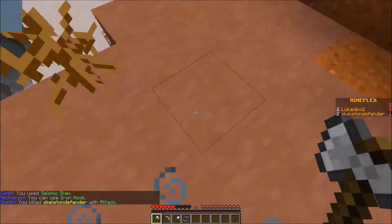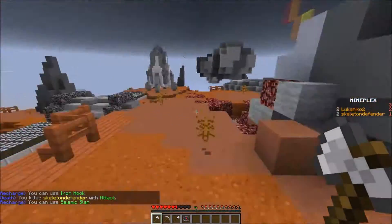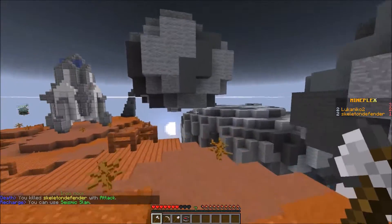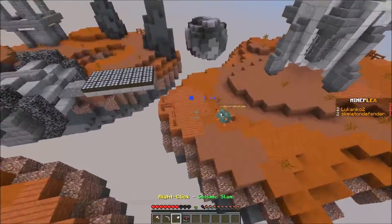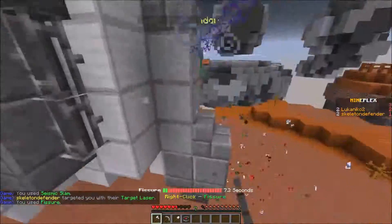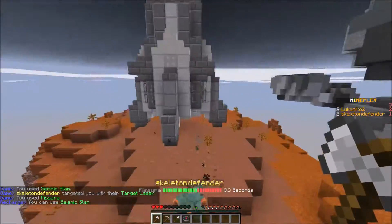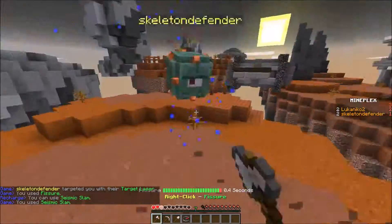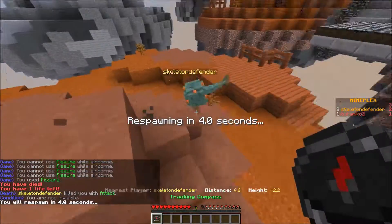One issue is that the guardian's method of getting back up is not the best. But you get such good combos with that — it does more knockback too. Nice — half a heart of damage. Yeah, nice!